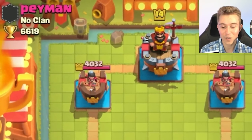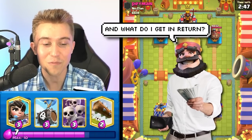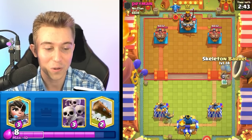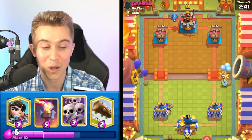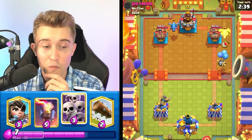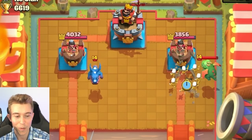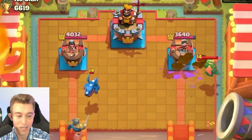We got a game against Payman. Pay all of your elixir forward — spam it at the river, give me the best trades of your life. I've got skeleton army on deck, and if we get a log out of you, we're just going to barrel on through with double barrels. He's going to go for an electric dragon in the back, and he's got baby dragon, so he's probably going to have tornado and barb barrel — double small spells.